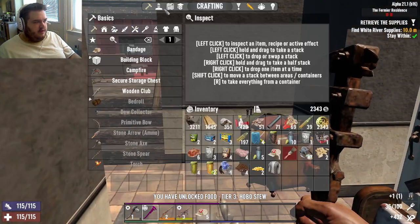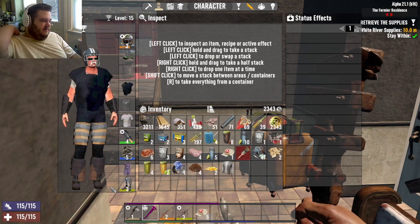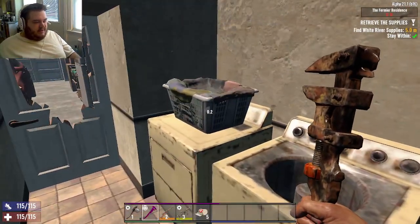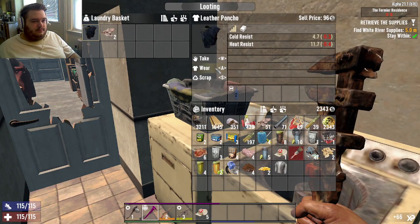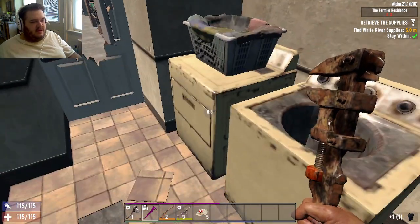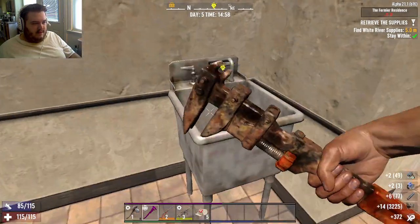I'm gonna wear these — they'll be nice. They're boots, so I got some shoes on me, finally. Also, what was that? That was me doing something weird. A poncho — no. Are ponchos worth anything? $96 — yeah, they're worth a lot actually. Shorts — not really worth much.